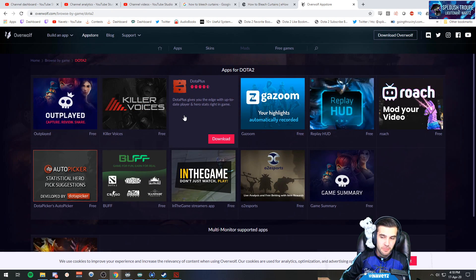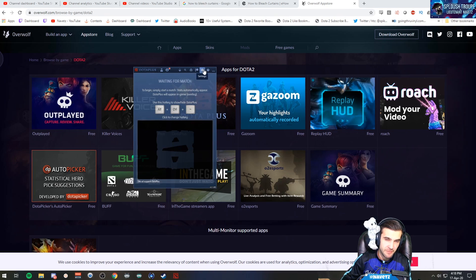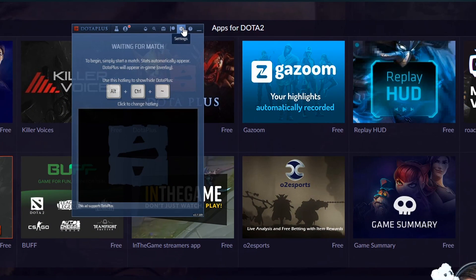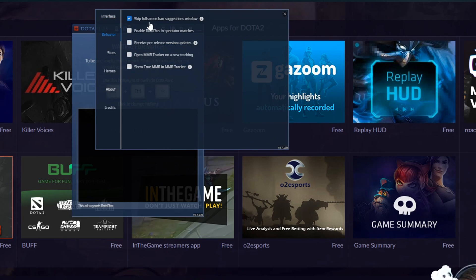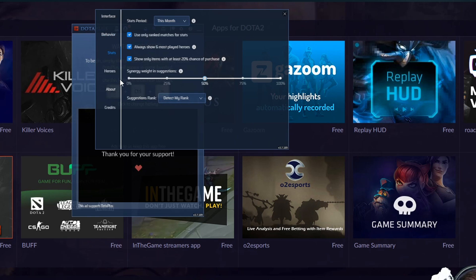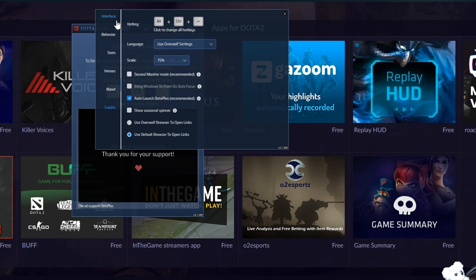After you download Dota Plus it will be available inside your Overwolf application. Clicking on it gives you some information, and you can modify your settings. Available settings include interface settings, behavior settings, statistical settings, and hero settings where you can exclude certain heroes from the suggestions, plus an About and Credits section.